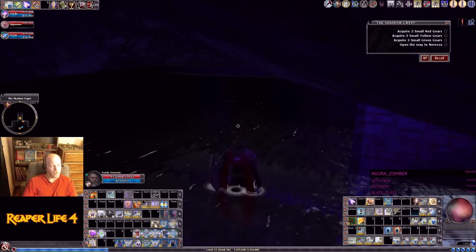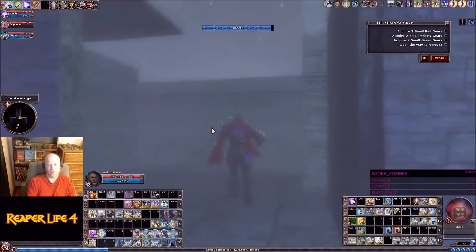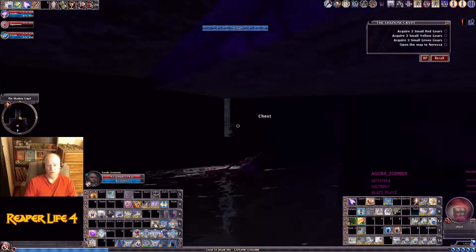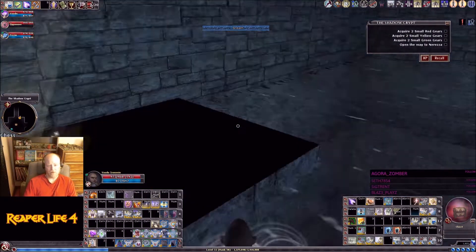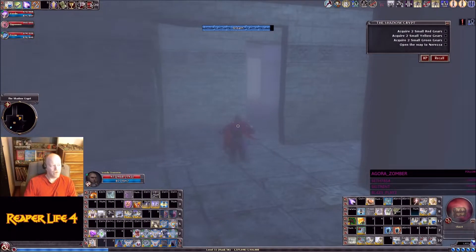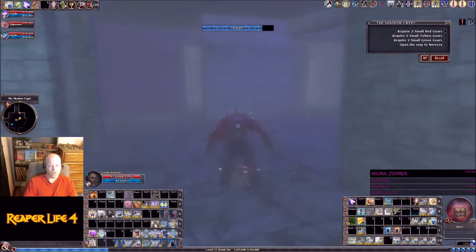Then we're going to go south to green torches. Here in the water room you're just looking for a chest — it's going to be in one of the corners. There's the chest right there. There's a gear in it. What you need to get from each room is a gear out of the chest. Now we're going to go south to green torches.